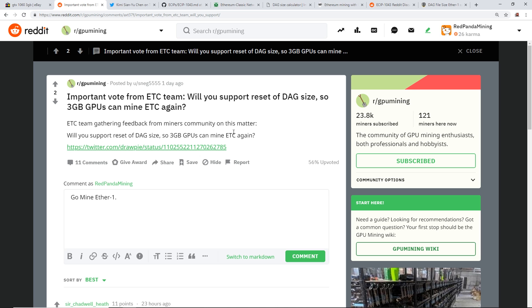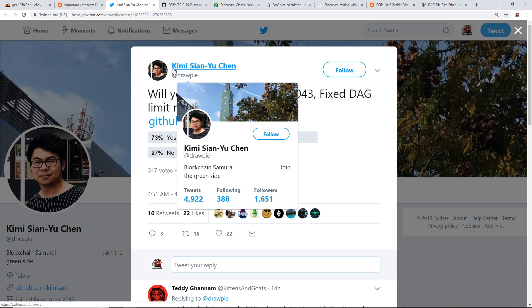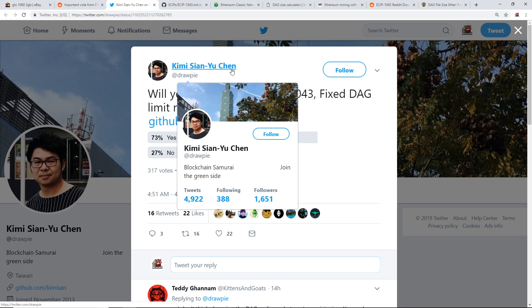Let's go to the tweet I found on the subreddit r/gpumining. It's from Kimi Xianyu Chen, and he asks: will you support Ethereum Classic ECIP-1043 fixed DAG limit restriction? I already voted yes. As you can see, there's 73% yes and 27% no, with 317 votes and four days left in the poll.